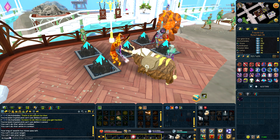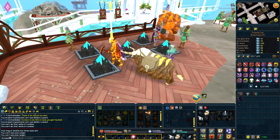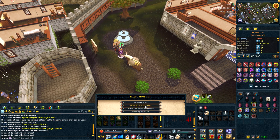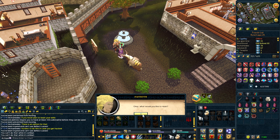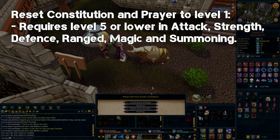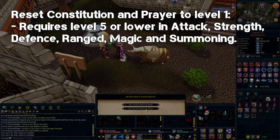Now let's go to the more significant updates, especially for skillers. Jagex released the pure resets. To access them, take your lodestone teleport to Lumbridge and talk with Nastroth. There are two reset options. Option one will reset your constitution and your prayer level to level one, and you can only do this if you have lower than level five in attack, strength, defense, ranged, magic, and summoning.